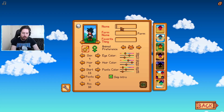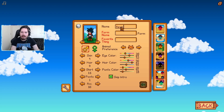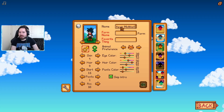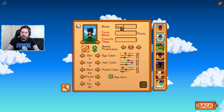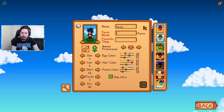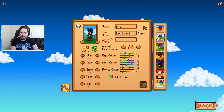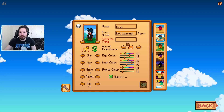We'll take this guy. We'll call this guy Kevin Alistar — ah, it doesn't fit. We'll just call him Kevin, because of Home Alone. This guy is literally home alone. Farm name: 'Not leaving the farm' — again we're just a little bit short, so 'Not leaving the farm' it is.